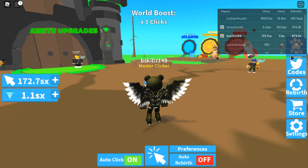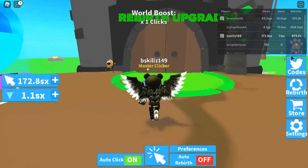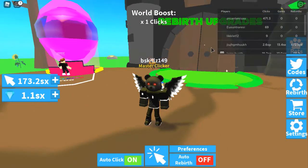Like I said, it has potential but felt a bit rushed. First day, I managed to get everything inside of the Rebirth upgrade shop. This is all that's available right now: auto-clicker, auto-rebirth, plus more pets equipped — we went from equipping 4 pets to 14 pets. We also have egg opening speed, walk speed, and faster auto-clicker. That's all that's available, and we maxed that out.